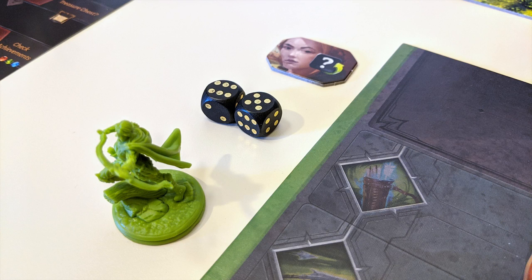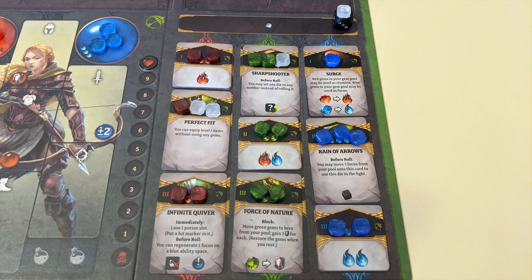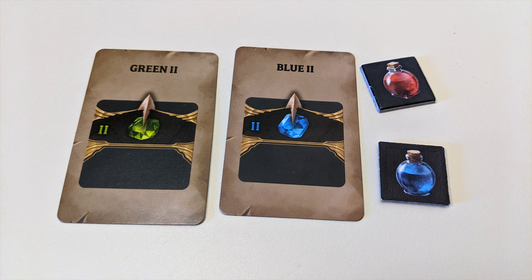You'll start the game with a character figure, two dice, some stamina and focus markers, a rage tile, and a skill table with various gems on it, which we'll get to later. You might also receive a starting bonus, depending on the number of players.